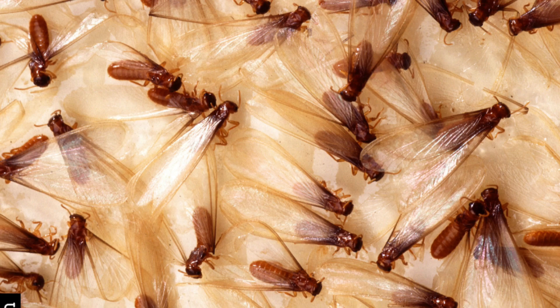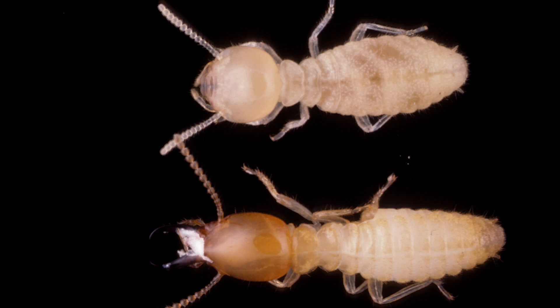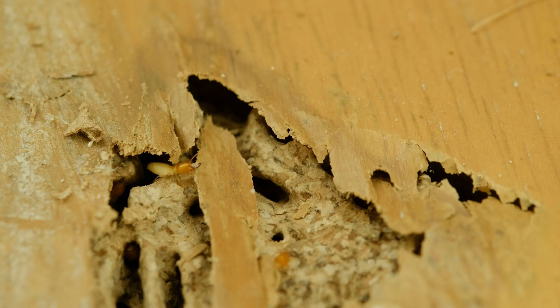The biggie is Formosan termites — those are the scary ones. They're normally more of a honey or rust color, they're aggressive, and their colonies are usually one million to three million to five million. Whereas our Eastern subterranean natives have colonies of around 600,000 to one million. Formosan termites in ideal conditions can consume one to two feet of wood in about 25 to 30 days, whereas the Eastern subterranean natives take five to six months to eat one to two feet. It's a big difference in both the size of the termite and the size of the colony.